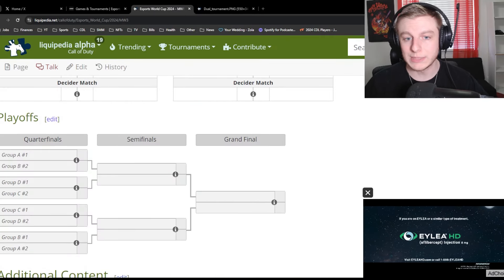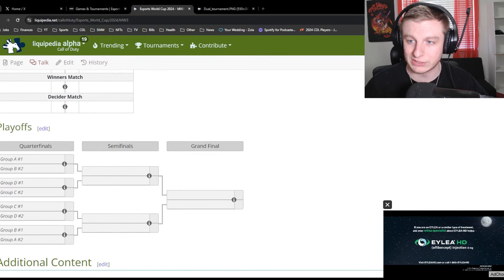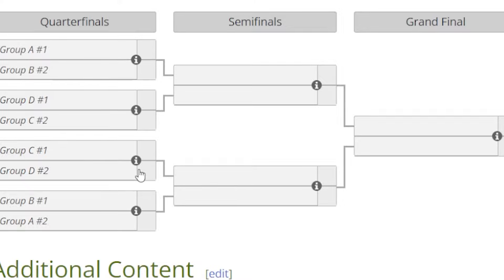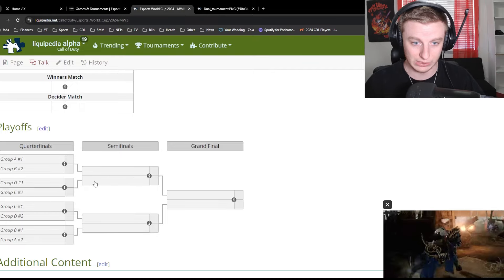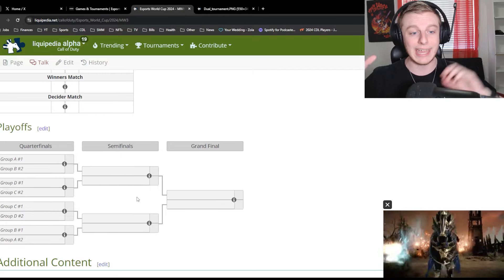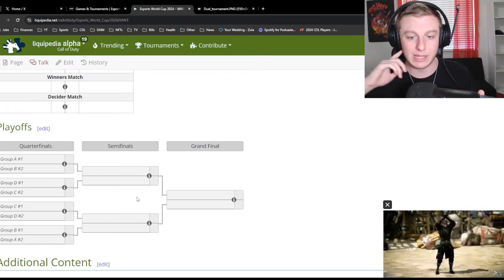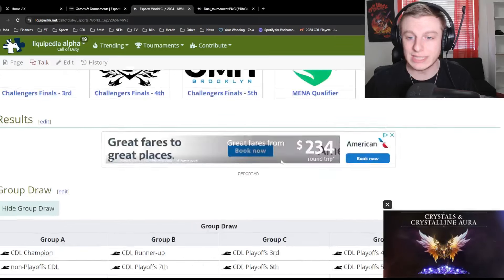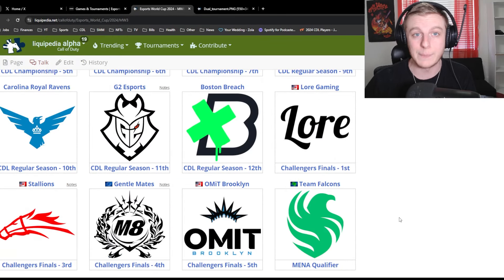Once we're out of group stages, bracket play begins. As you can see on the side of the screen, the winner of Group A plays the second place of Group B, and so on. You can pause and look at the bracket, or I'll link it in the description. Notably, Optic and Faze would end up on the same side of the bracket, and Cloud Nine and Toronto Ultra would also be on the same side — so it'll be interesting to see if any challenger teams can cause an upset.